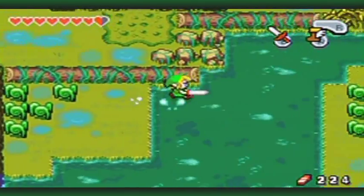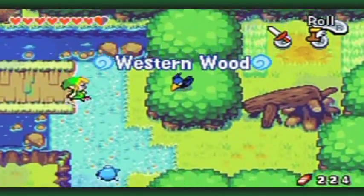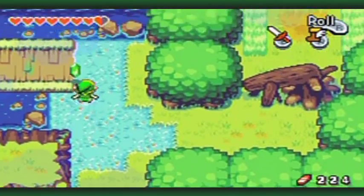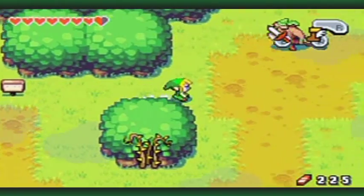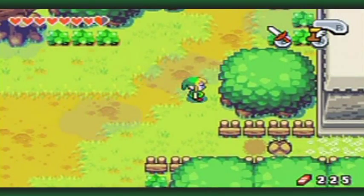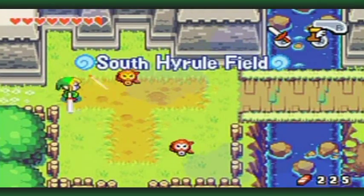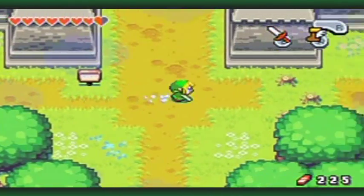I know you're probably tired of the kinstone fusions, but it's the only way I can make this walkthrough as comprehensive as possible. At this point in the game this might be the only way I can guide you on where the locations of kinstone fusions are.